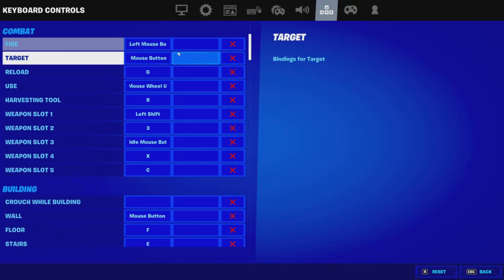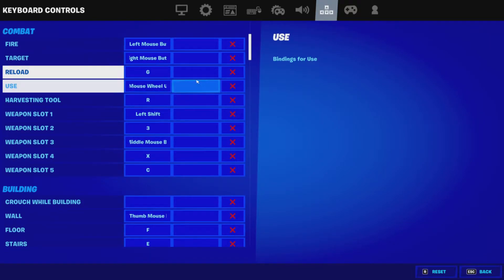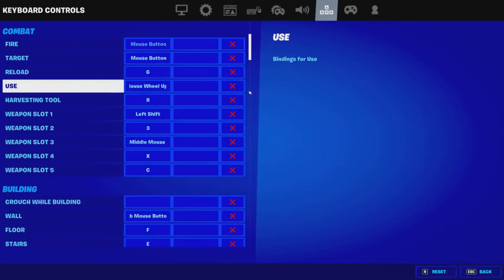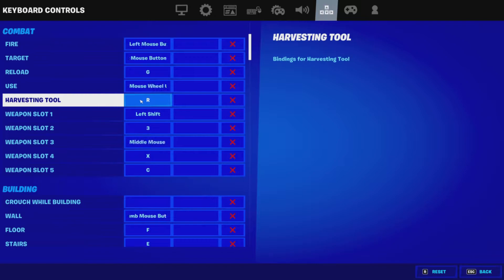Fire is default. Reload is G — all my other possible keybinds were taken, so G was the closest option. I use scroll up for pickup because it actually helps you pick up stuff way quicker. Instead of clicking a bind, you just scroll up and it picks up the gun.